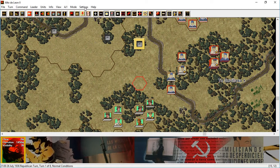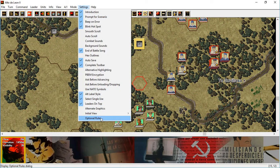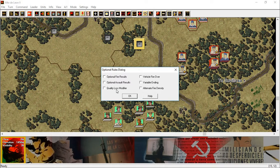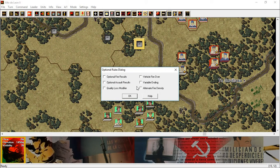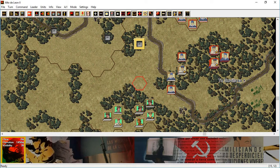I did realize that I forgot to turn on the optional rules, and I'm going to leave them for this scenario. I determined with AOTR that I always want to play with all optional rules on, but this is my first scenario for the Spanish Civil War game and I forgot to turn those on. I've already figured out how much I like the variable ending. There are no reinforcements and no command report — this is a very straightforward scenario, so it might be a good training scenario.